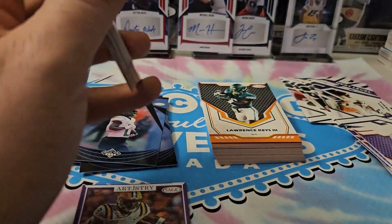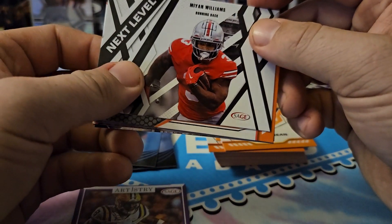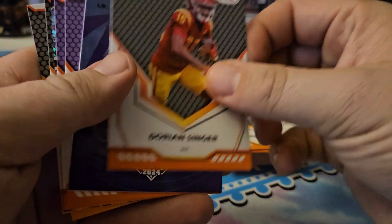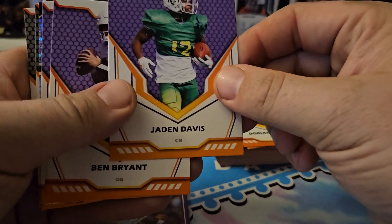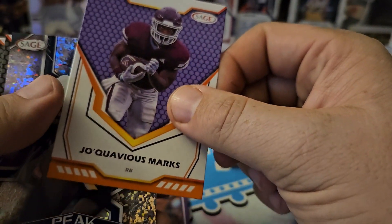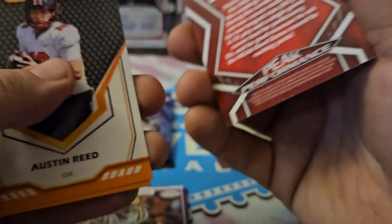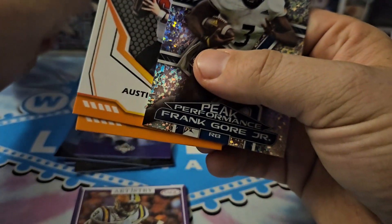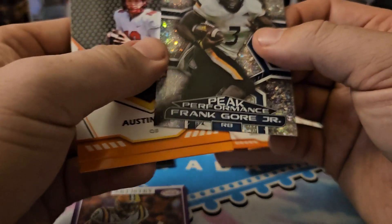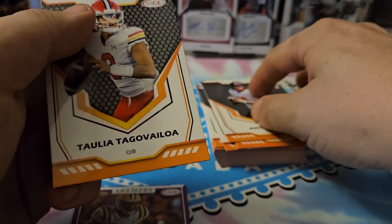Pack seven: Dallas Turner, Trey Taylor Cooper, Dijon — Mayan Williams Next Level, Dorian Singer, Dallas Turner again. We still didn't pull the Barry Sanders, which would have been amazing. Jayden Davis purple, Ben Bryant purple, Joe Quasi-Sirius Marks. And a peak performance Frank Gore Jr. — not numbered but it looks different, probably because of the auto variant. Pretty amazing — we'll stack him up. Then Austin Reed and Tua Tagovailoa — a nod to his brother.